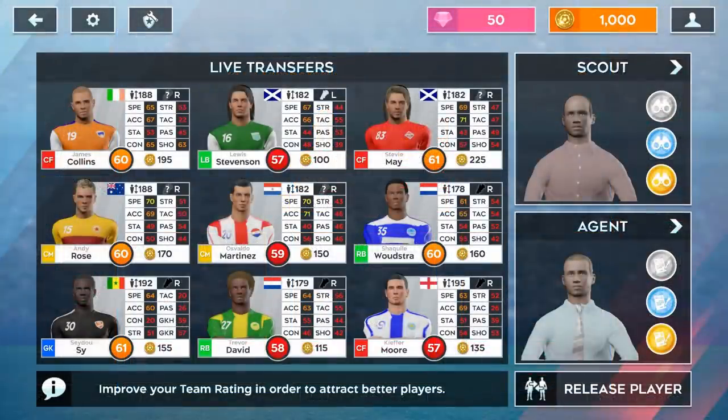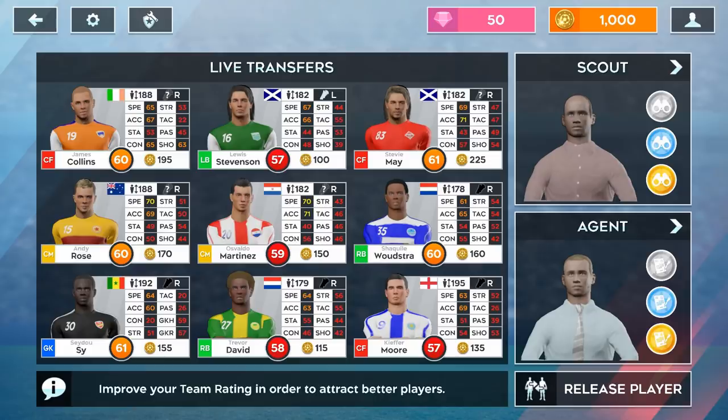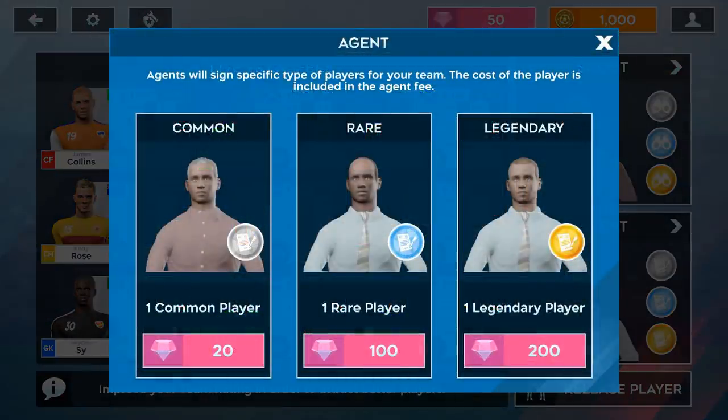Now let's talk about transfers and the new currency: gems. You earn gems from events and from your season objectives — I don't believe you earn gems from regular games, so gems are harder to get than coins. With gems, you can purchase coaches, do form boosts, and also purchase an agent. Agents are a new feature that will sign a specific type of player for your team — the cost of the player is included with the agent fee. For example, paying 200 gems gets you a legendary player guaranteed, with no extra coins needed.